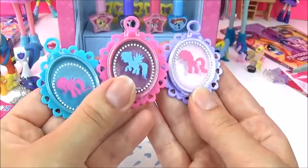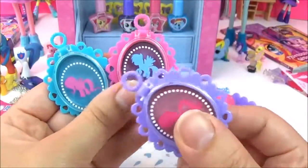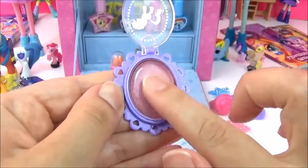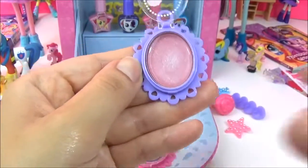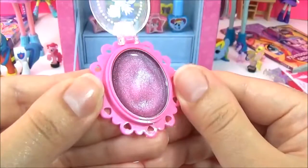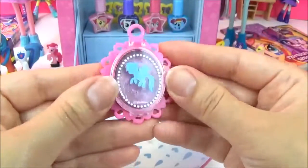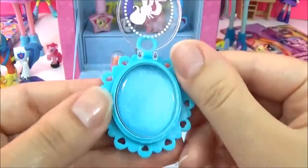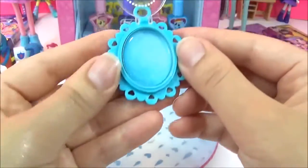I thought these three might actually be eyeshadow or something, but if you turn it around it says lip gloss! And we have Rarity, Rainbow Dash and Fluttershy! Let's start with Rarity's one - really nice shimmery colour! Smells really nice! We have a Rainbow Dash one - oh, that's such a nice colour! Let's try it here! It's all quite shimmery, really really nice! And this one's Fluttershy's - I don't think it's going to show very much on here!